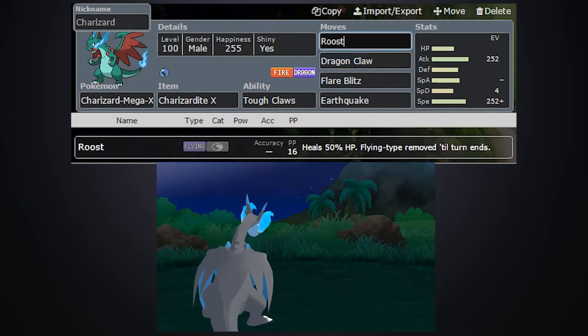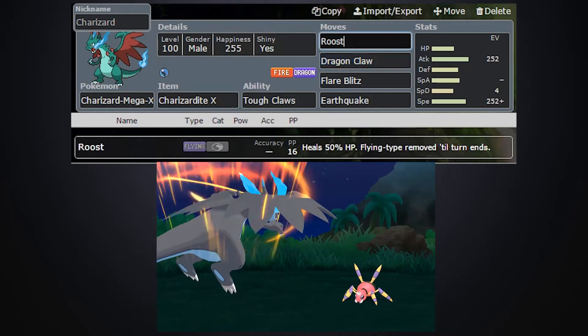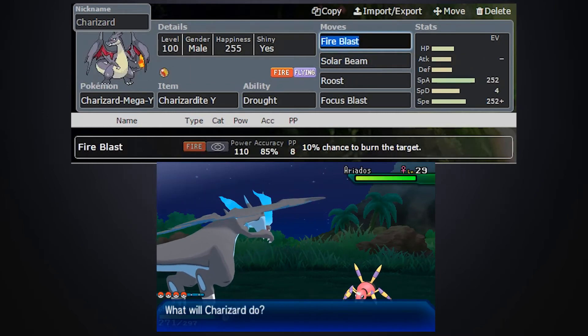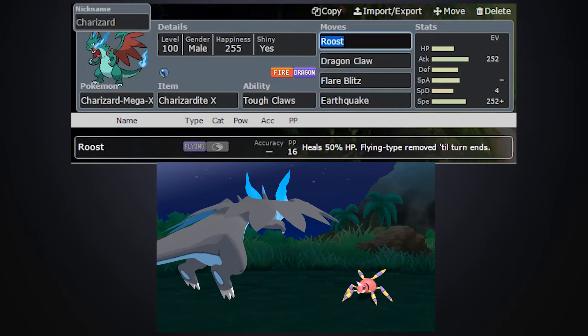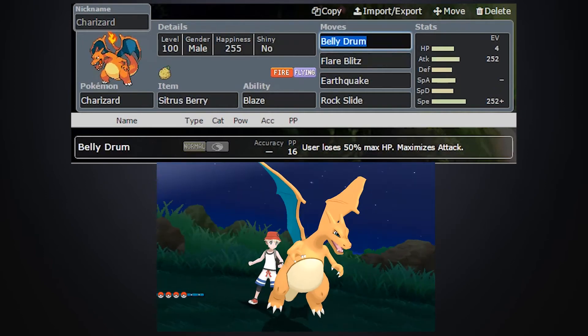For Mega Charizard X, you can throw it on almost any team and it'll work, because you don't have to run Rapid Spin, but you definitely want to get the Mega Evolution off early so you're not taking 50% damage every time you switch in. Moving on to regular Charizard — this is just a regular Belly Drum set.